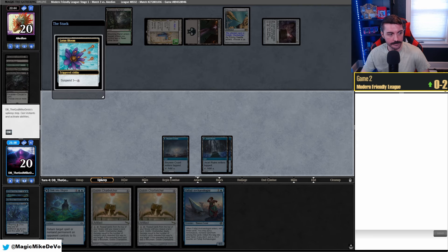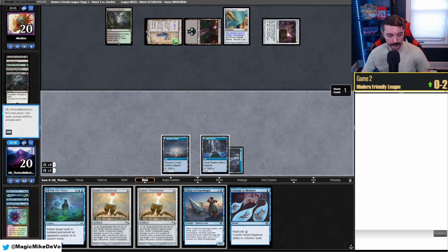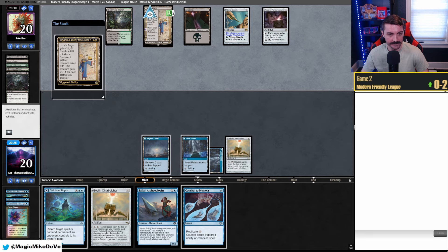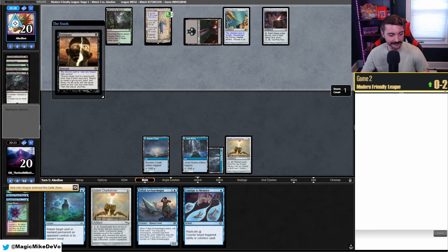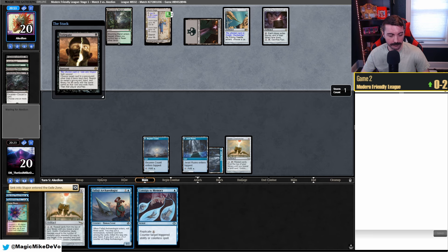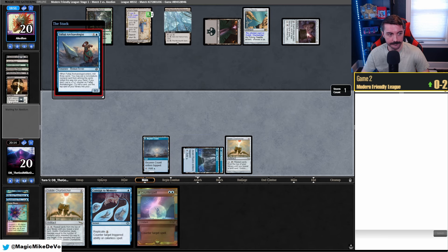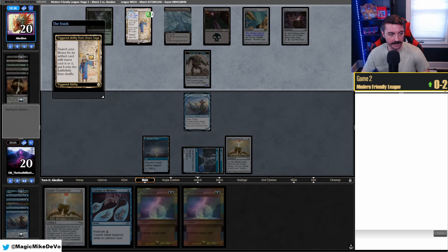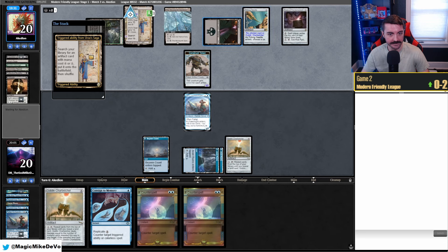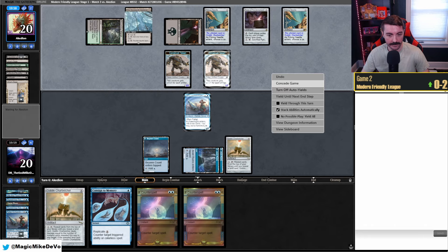Lotus Bloom comes off suspend — cast that. We draw Consign — that's pretty good. We have to bounce the Needle, which is kind of awkward. I think we have to play Charbelcher. Pass. This is going to be pretty awkward because they're going to get another Needle with the Saga. Oh my god — they Extirpate Sink into Stupor. That's so awkward. I'm not sure what we do there — we need a land. I guess we should have Falaji'd there. Play Microsynth. We take Harbinger then Counterspell. Play Falaji, take a Counterspell. Now they make Constructs. Our hand just didn't work out and drawing double Saga really hurts because they get free access to Needle. Now we're just going to get beat down. We'll scoop to that.